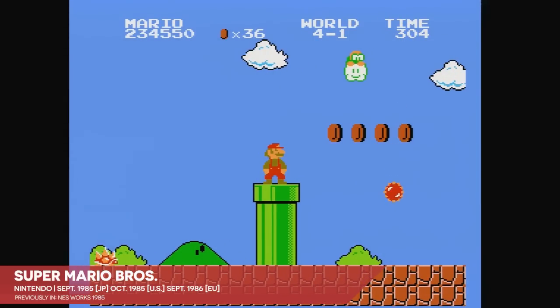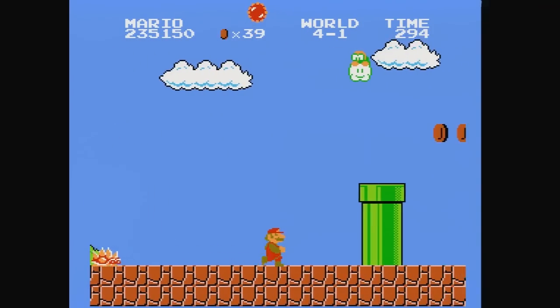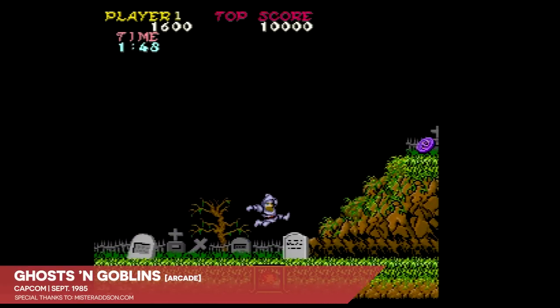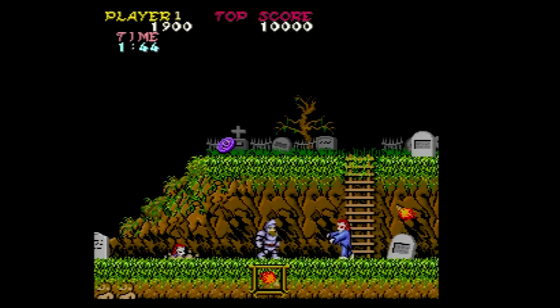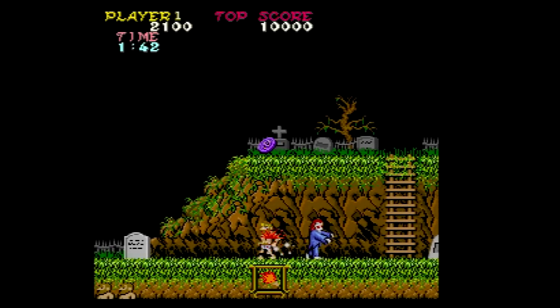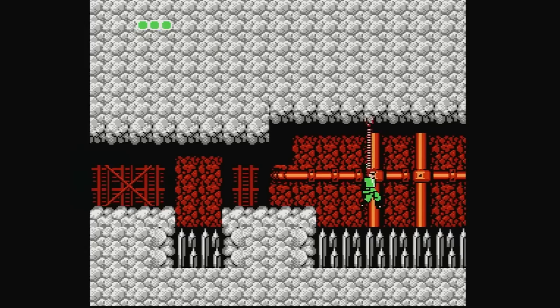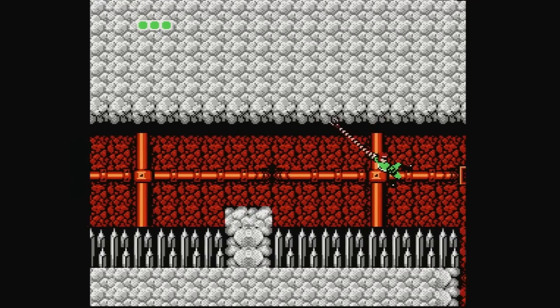Bear in mind, we're just three years out from the debuts of Super Mario Bros. 1 and the arcade version of Ghosts and Goblins, the two games that most significantly defined how the platform action genre works even today. Run, jump, fire off some manner of projectiles, and avoid and interact with enemies. Now, just a short time later, we have Bionic Commando, a game that completely upends the philosophy behind navigating virtual spaces and battling bad guys.